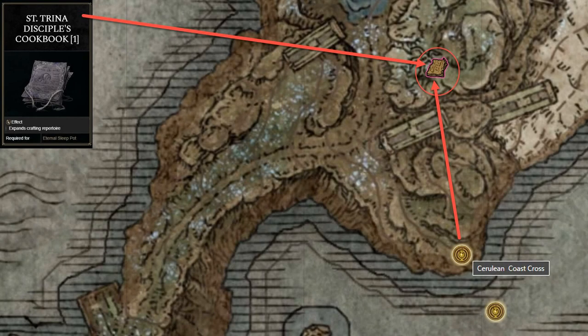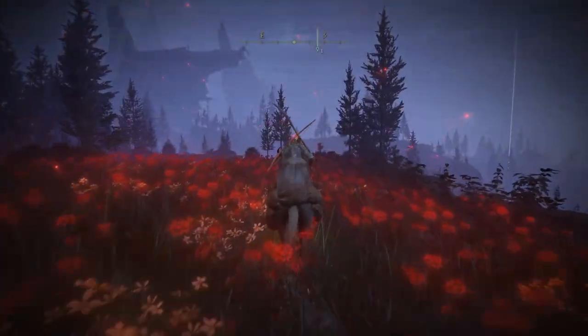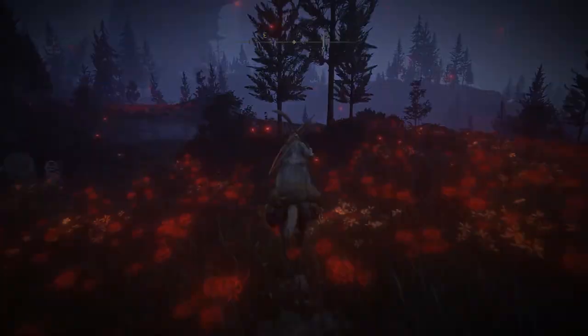The Saint Trina Disciples' Cookbook 1 can be found in the Cerulean Coast area. From the Cerulean Coast Cross site of Grace, head north to a hill with a large wilted tree being guarded by a cemetery shade. There will be a sitting corpse under the tree which holds the cookbook.